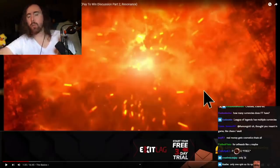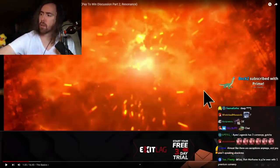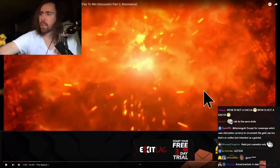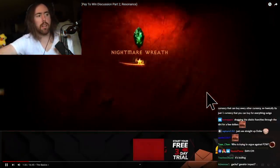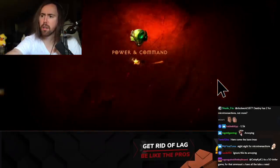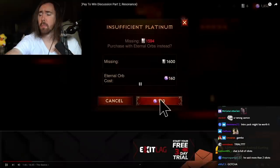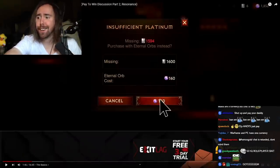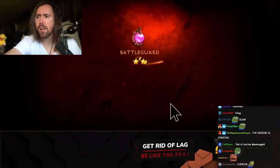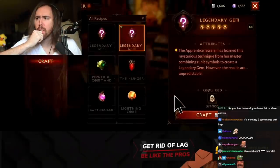It's obviously not the same thing. Rare crests only have a 10% chance to get you a one-star legendary gem drop, and 10.5% chance for a two-star legendary gem drop. You cannot get five-star legendary gem drops from rare crests. Most free-to-play players will never see a five-star gem.